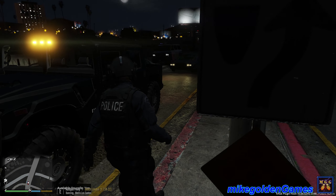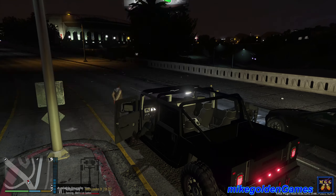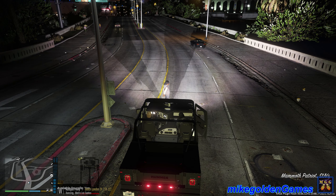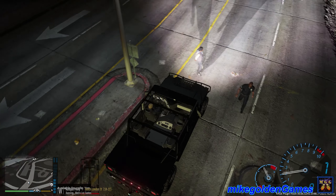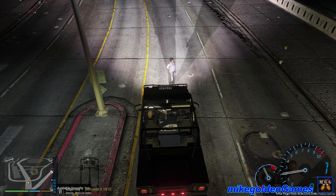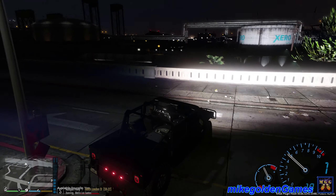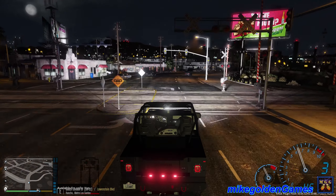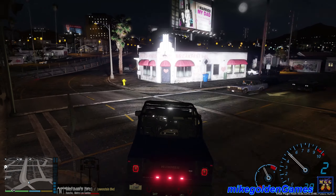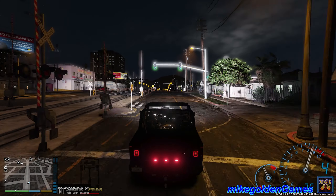Right over here, guys. Team, let's load up. We are code four now, dispatch — you can show me available. Where did my other two guys go? We're gonna swing back to the police station and pick up a few more partners. I don't know what happened to my other guys. Let's flip around this way and head back over there — it's a more centralized location for call-outs around the ghetto. Let's get up over this way and I'll see you guys back at the police station.